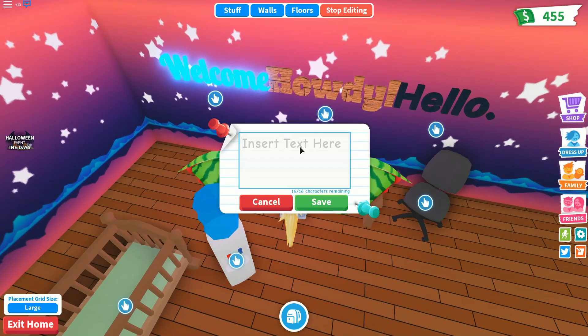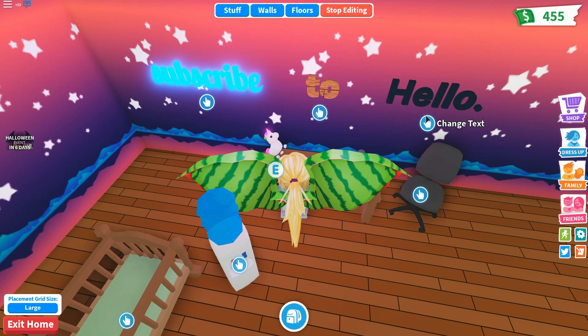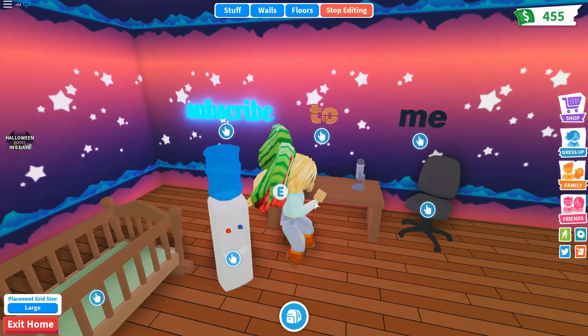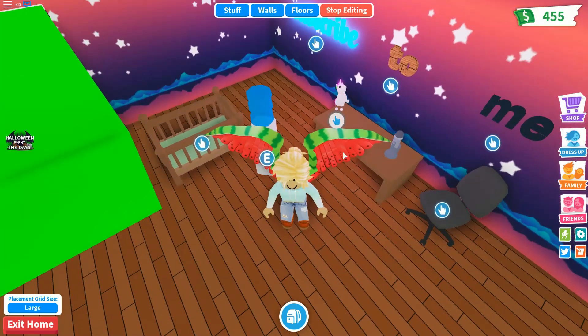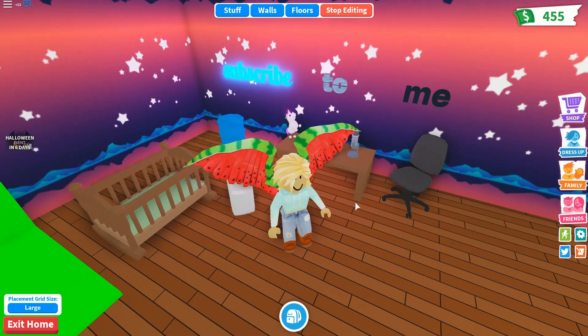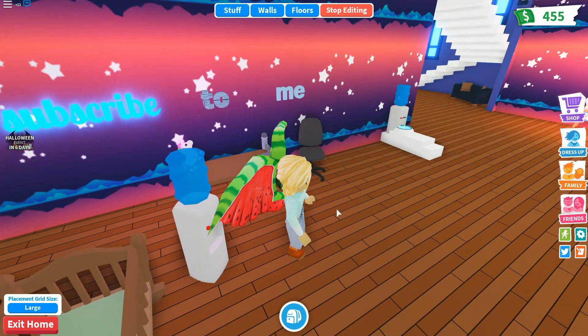Also with the signs you can change the text, the same as the gravestone. I write 'Subscribe To Me' on the neon sign. You can also change the color — you can have a blue rusty one, though it looks kind of grey. So that's pretty cool.